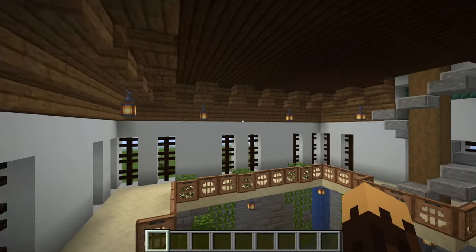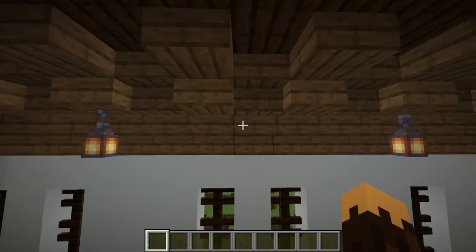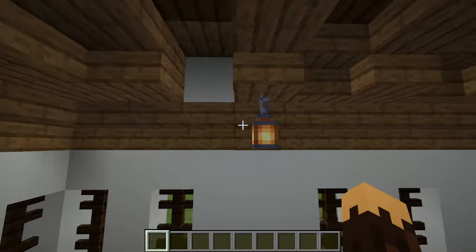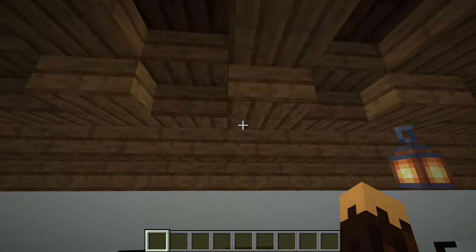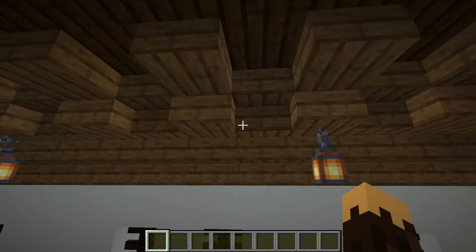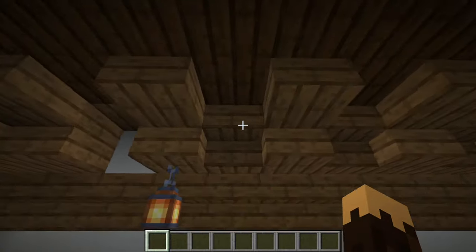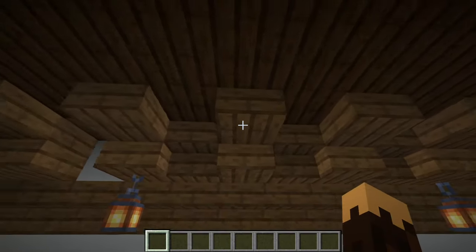The ceiling on this floor looks complicated but is not that complicated. There's just a layer of stairs coming up, then a layer of slabs, and then another stair — two layers of stairs moving up. Along the second layer of stairs, every other block it's stair, full block, stair, full block. Then above these full blocks there'll be a slab, and then the top layer is just some dark oak to contrast the spruce. So: two stairs, then on the second stair level it's alternating full block and slab.